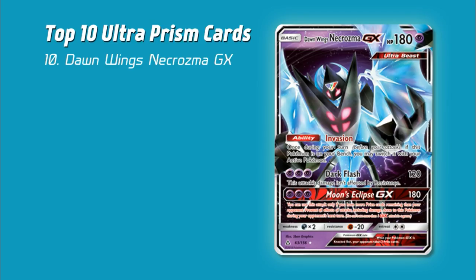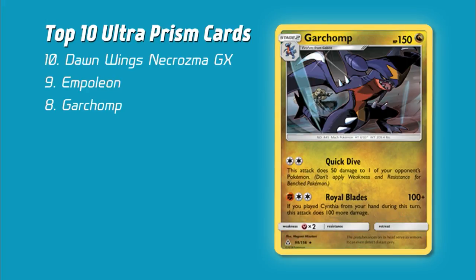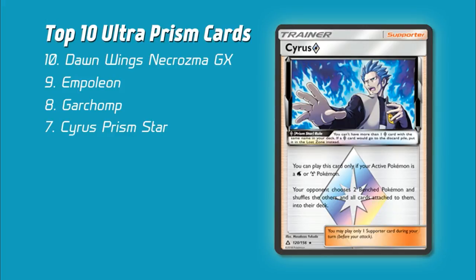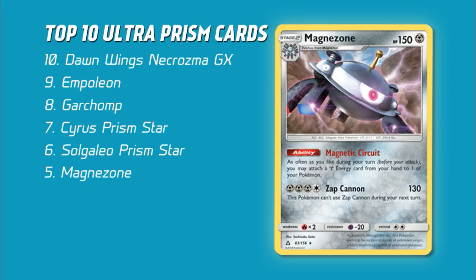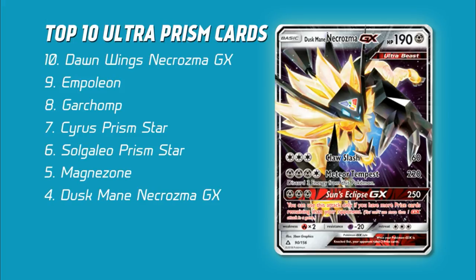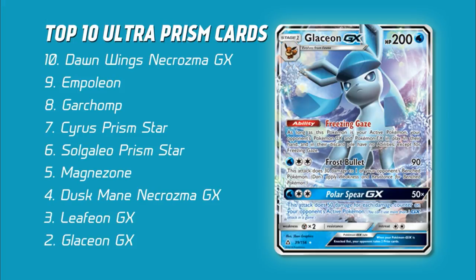Before we get to the number one spot, let's do a quick recap. At number 10, we had Dawn Wings Necrozma GX. At number 9, Empoleon. At 8, Garchomp. At 7, the new Cyrus Prism Star. At 6, the new Solgaleo Prism Star. At 5, Magnezone. At 4, Duskmane Necrozma GX. At 3, Leafeon GX. And at 2, Glaceon GX.